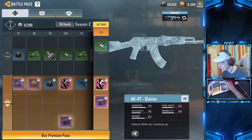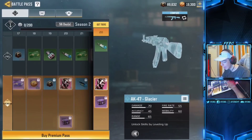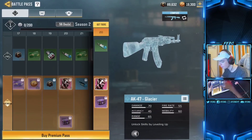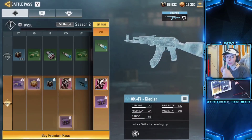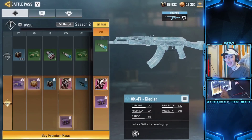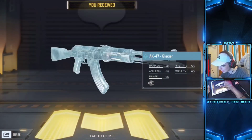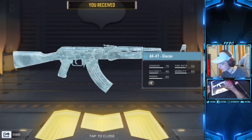The AK-47 Glacier is really cool — I think this is probably one of the coolest skins in the game. I just love the aesthetic; it looks like you're holding a gun made from ice. I think that's really cool. Let me know in the comment section below. We get the Glacier, and I'm actually really excited to use this.